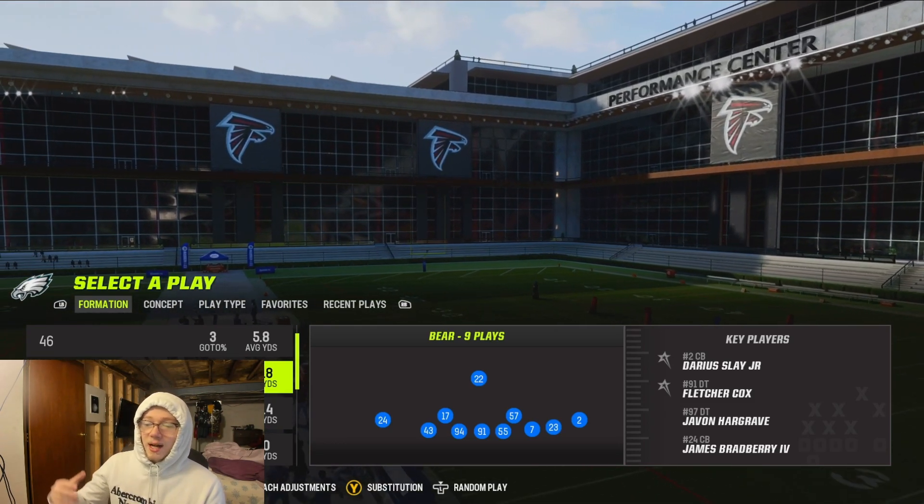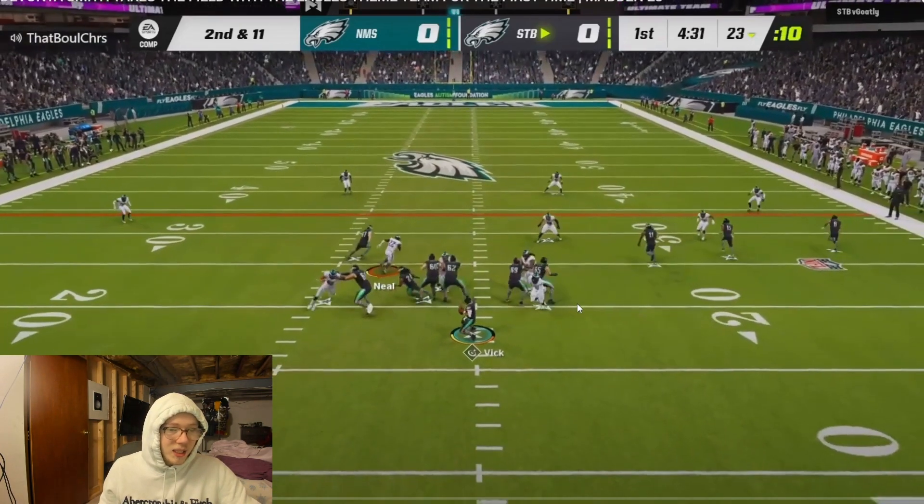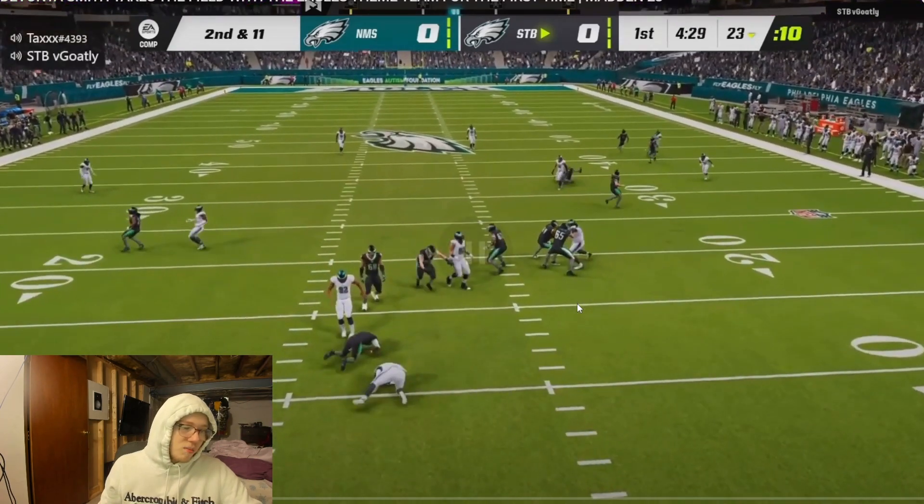I'm going to show you what this looks like in game with these clips. This is from a recent gameplay I posted a couple days ago — Davide Smith going crazy — but a lot of people were wondering how Hassan Reddick is coming in free. You can see I'm only rushing four people: I'm in nickel normal, Reggie White at DE, Jordan Davis at DT, and Hassan Reddick as my second DE. As soon as the ball snaps, Hassan Reddick is not blocked and he's coming in free for an easy sack right to the quarterback.